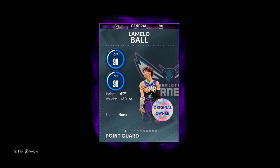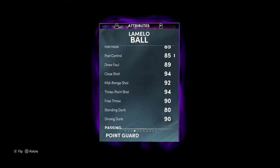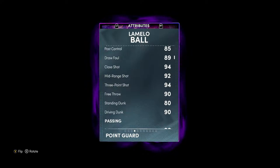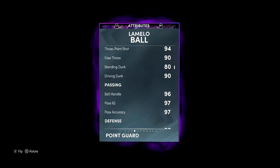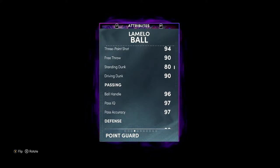99 overall defense, 99 overall offense. Let's go to the stats — 94.3 driving dunk, that's decent. 96 ball handle on a six-seven — I don't even think Luca has a 96 ball handle. I think Luca's got like a 92. LaMelo has a 96 ball handle at the one at six-seven.